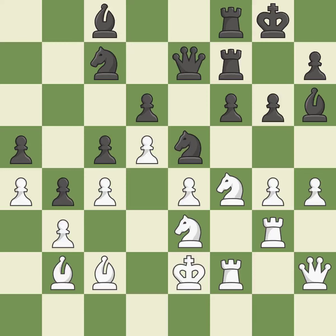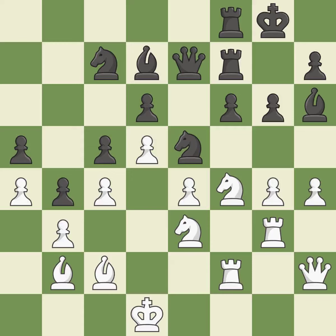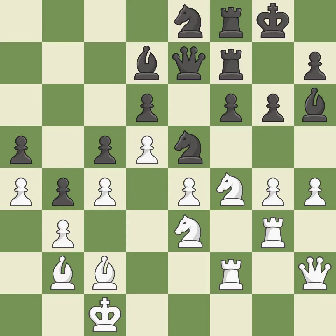The best choice is this one. This shifts the bishop to a square with more activity, giving it greater scope. Although the score was nearly equal, white now has the upper hand.